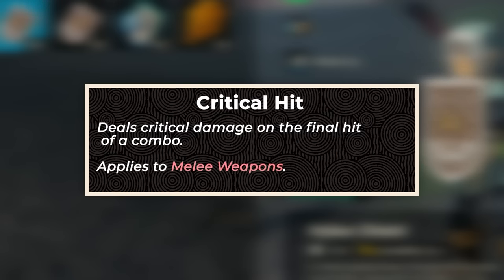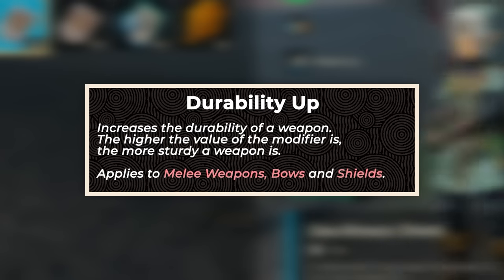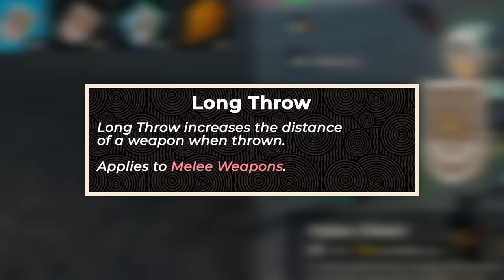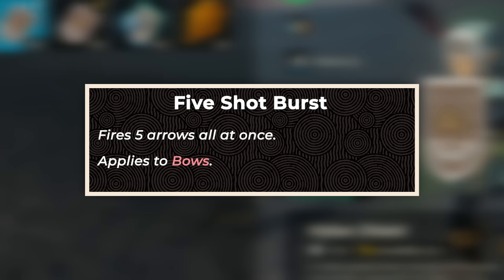Critical Hit deals critical damage on the final hit of a combo and only affects melee weapons. Durability Up increases the durability of a weapon — the higher the value, the more sturdy the weapon and the less likely it is to break. This affects weapons, bows, and shields. Long Throw increases the distance a weapon travels when thrown and only affects melee weapons. Quick Shot lets you fire an arrow much more quickly and only affects bows. The final modifier is the 5-Shot Burst, which is the OP one — it lets you shoot 5 arrows all at once.